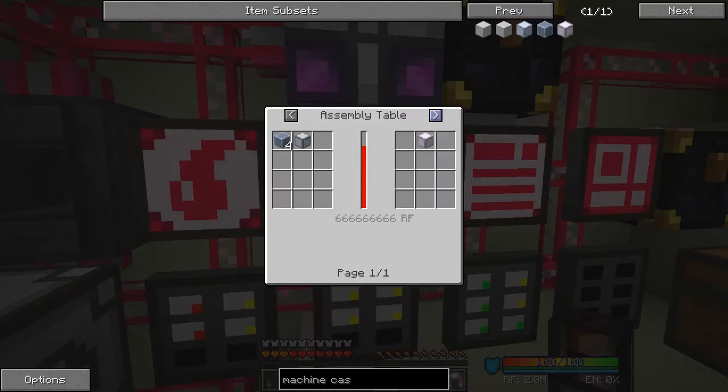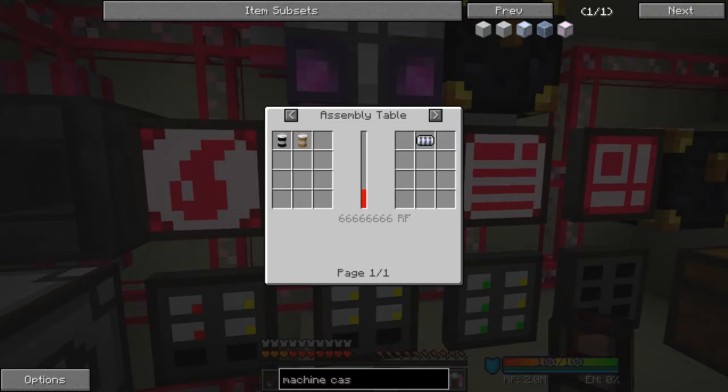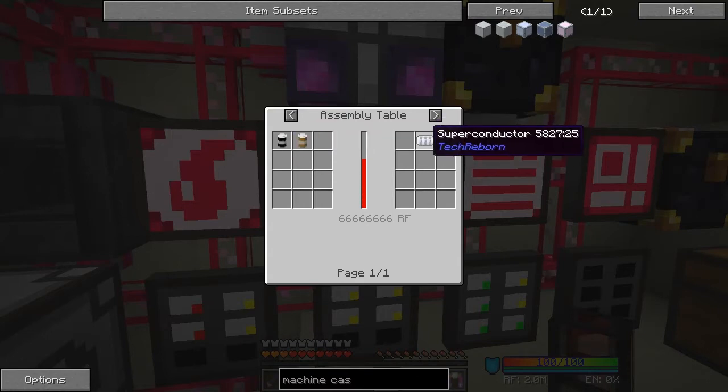We get one from there, plus we have to make four reinforced machine casings and one super condensator. The super condensator requires machine holes - which is not exactly cheap - and rubies and sapphires, which are no big deal, we've got plenty of those. And a superconductor, which is basically a drum of gold and a drum of rubber makes one of those.